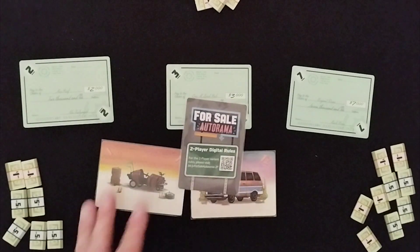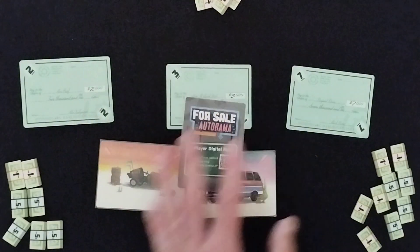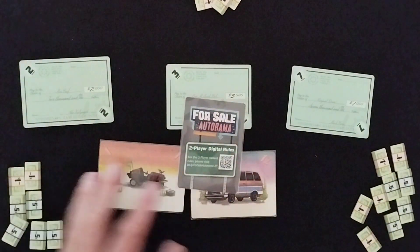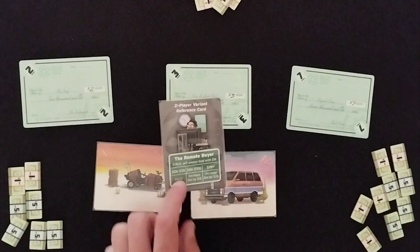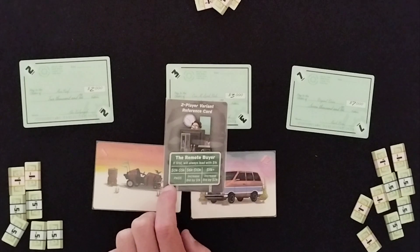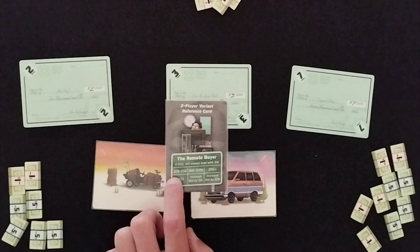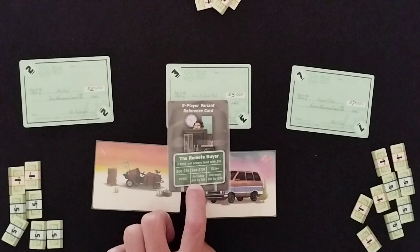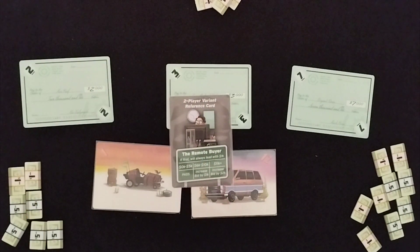For the 2-player variant, you each take your cash. Whoever wins each round is going to be leading off as the next bidder. What you're going to do is flip a card over to reveal a value for the solo opponent. If they happen to reveal a card that is low — between 0 and 5 — they're going to pass. If it's between 6 and 10, they're going to increase their bid by $1,000 and keep on increasing. And if it's above 11, they're going to bid $2,000. They'll always keep bidding unless it's low, so you never quite know what they're going to play.